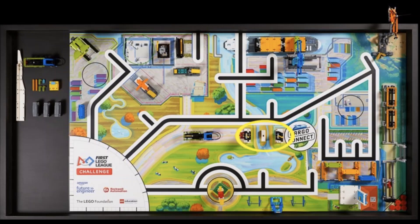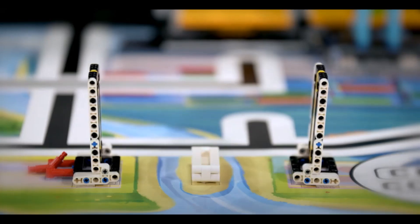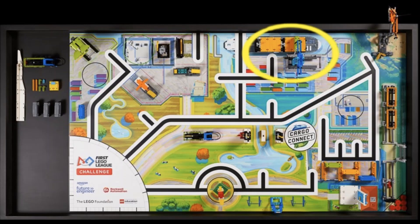The next mission we see is what we are calling the Draw Bridge. In the video, we see the bridge in the down position, and then slowly raise into the up position. We think that the robot will have to lift both sides of the bridge in order to score points for this mission.